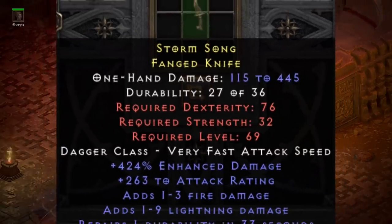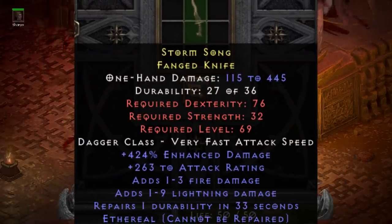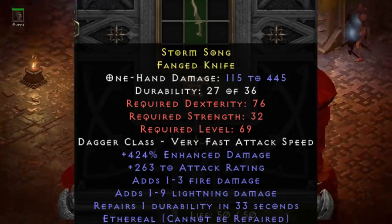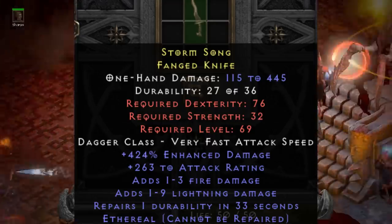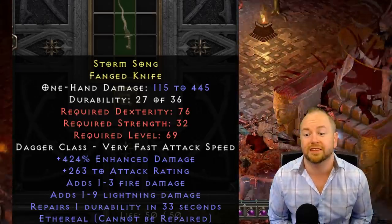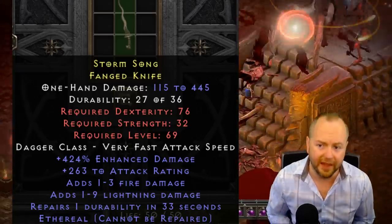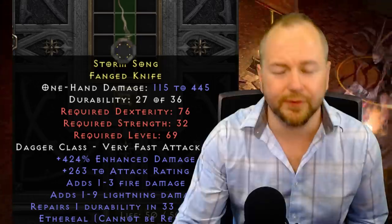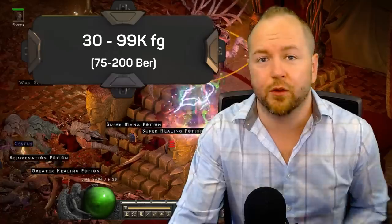Pat Algorithm submitted some more melee weapons, and this is a great example of what can exist in very basic form on one of these weapons and make it insanely valuable. This Fang Knife sold for 30,000 forum gold because of the Cruel and Master's roll for enhanced damage, the fact that it spawned Ethereal and has the Repairs mod on it, and also a nice little bit of attack rating to boot.